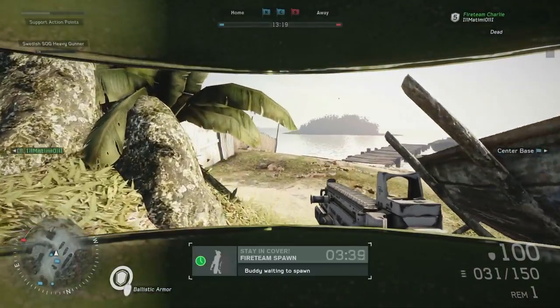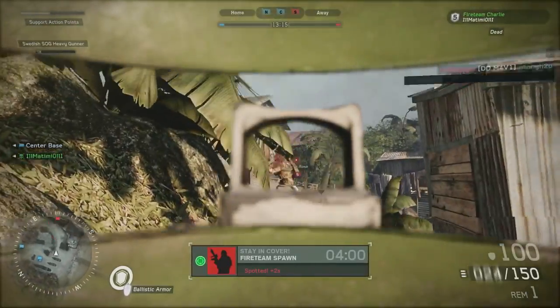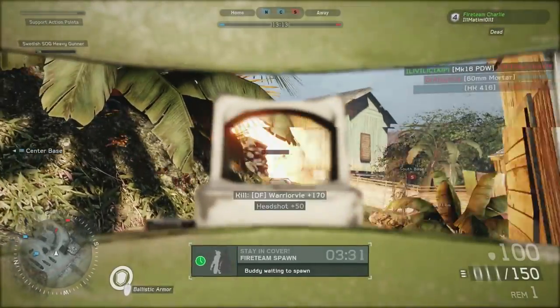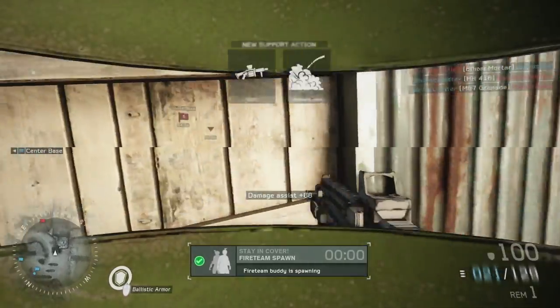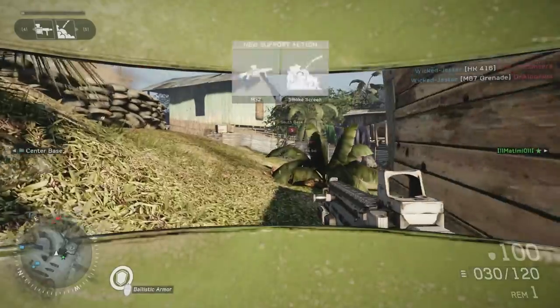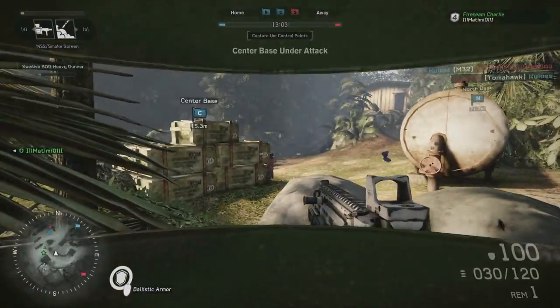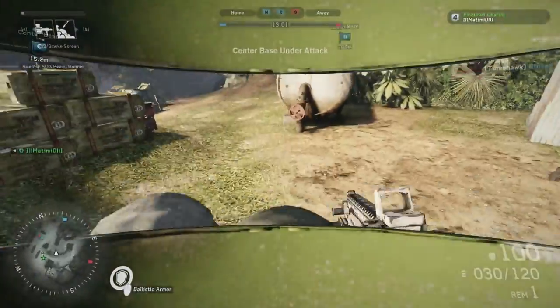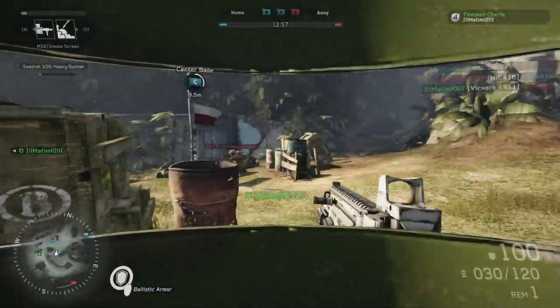If you're playing the sniper class, then you do want to aim for the head. Most sniper rifles — actually there are only four sniper rifles — three of the four are not one-shot kills unless you hit them in the head. The LaRue OBR is still not a one-shot kill even if you hit them in the head, but the TAC-300 and the CS-5 are both one-shot kills for headshots.